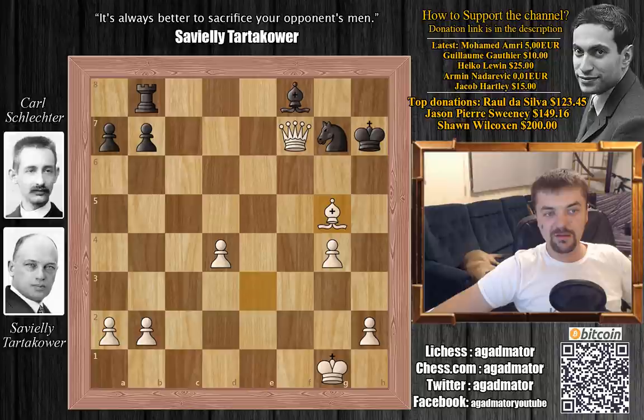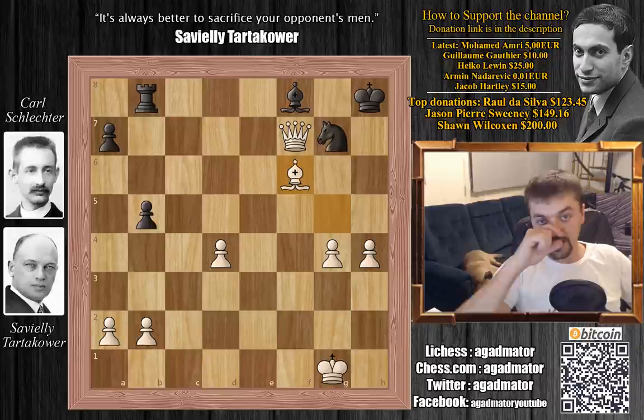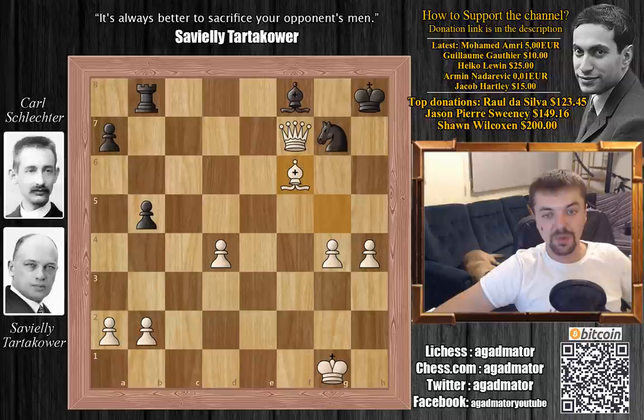Schlechter can't really move any of his pieces. If he tries b5 to get the rook into the game, then h4 preparing h5 and h6. If he tries to unpin, simply bishop to f6 pinning the knight, and black has no moves. H5, h6 is coming — this is completely winning for white.